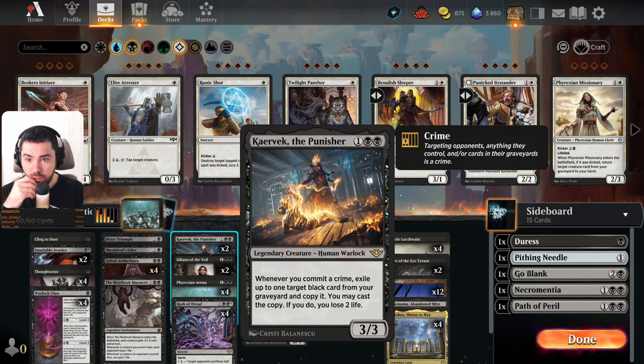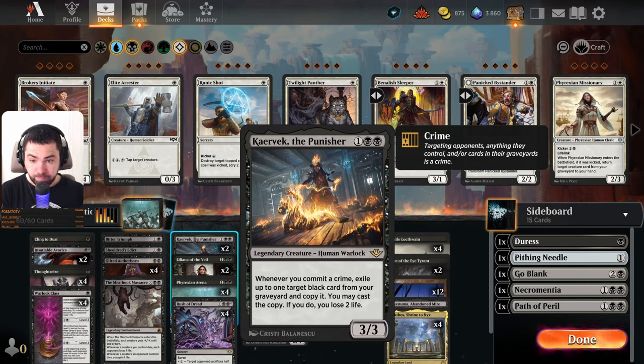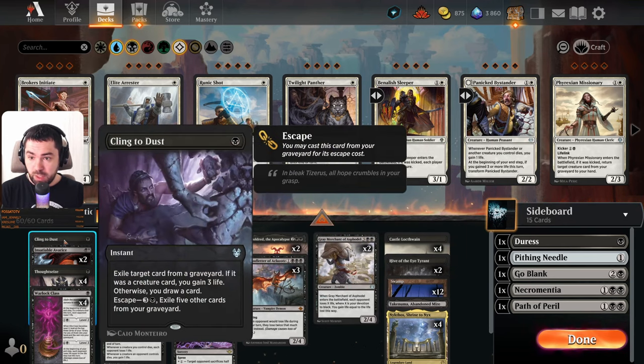We will play two copies of Kairovic the Punisher, also an interesting one — it's a 3/3 creature with devotion to two black. Whenever we commit a crime — committing a crime means targeting our opponent, anything they control, or cards in their graveyard — we can exile one target black card from our own graveyard and copy it, and we can cast that copy. If we do, we lose two life. Also an interesting card to test.